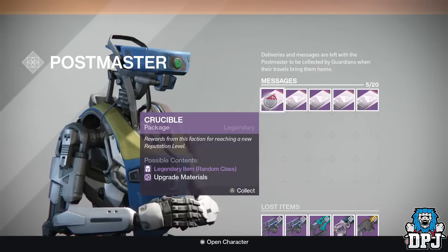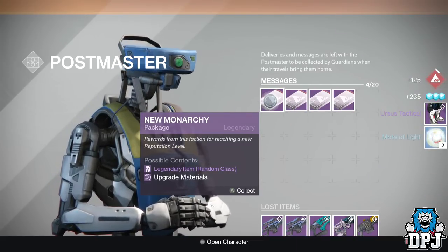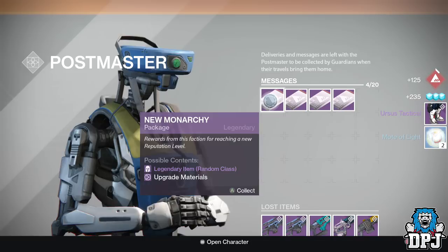Okay let's go with the Crucible package — why not. And I got it: Ursus Tactical. I don't know... titan boots? They can't be for the Warlock.